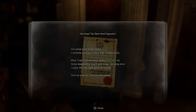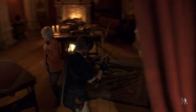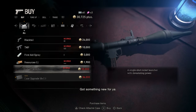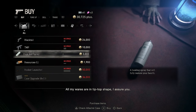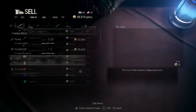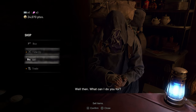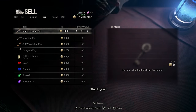I bet there's some new weapons. Got something new? There's nothing. Could use this one — all my wares are in tip-top shape. Let's repair this one, then let's sell some things. What can I do you for? Thank you.